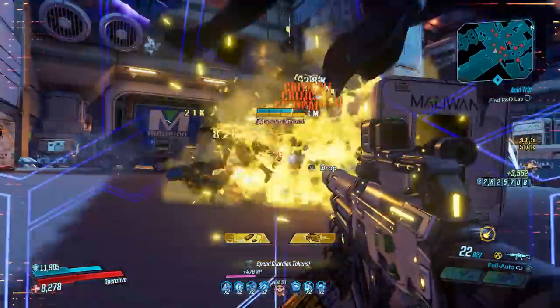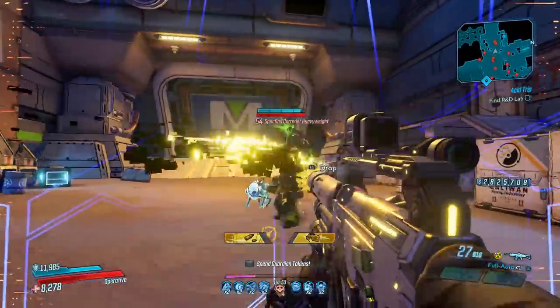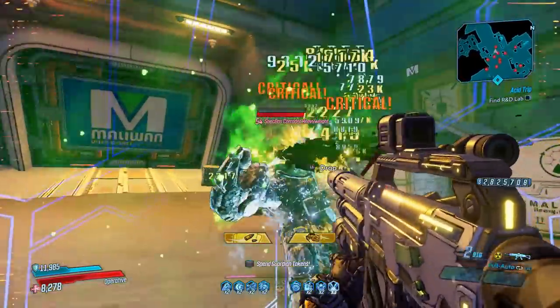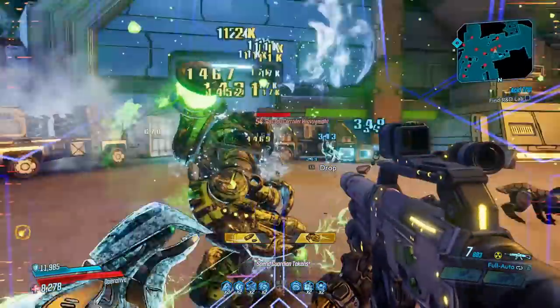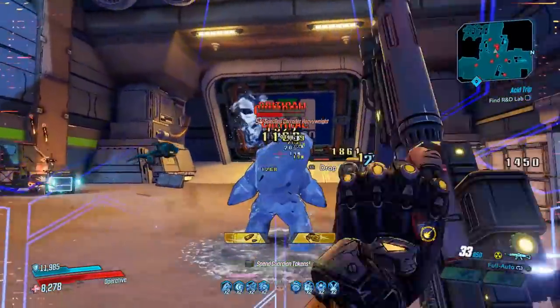This assault rifle is so much fun. Let's talk about where to get this. It's actually a really common drop — pretty easy to get from the power troopers on Promethea at the Atlas headquarters.